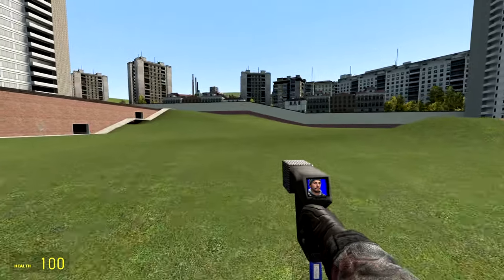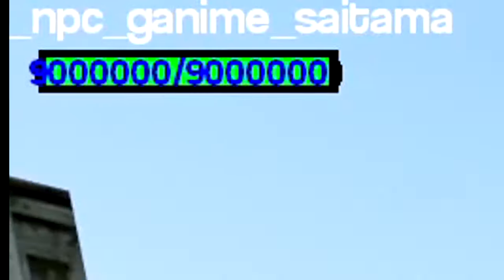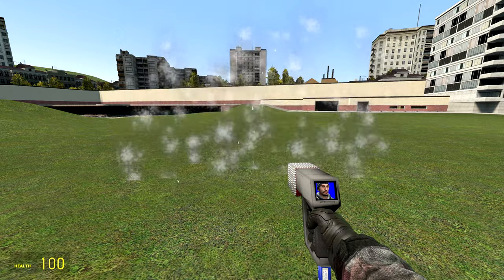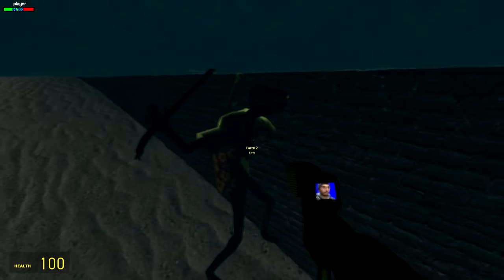Now we're going to go ahead and see how it works against some of the strongest NPCs. Let's start with Mr. Saitama himself. He's got like 90 million health or some ridiculous stuff like that. Let's go ahead and shoot him and see what happens. And just like that, he is deleted. Where'd that bot go? He's just chilling - he's on vacation.